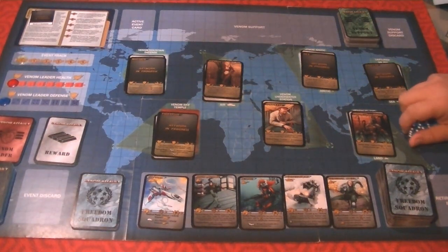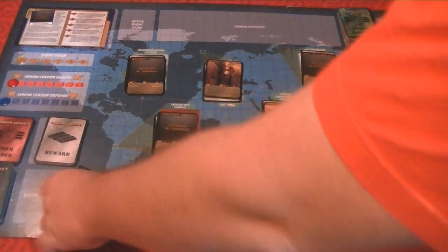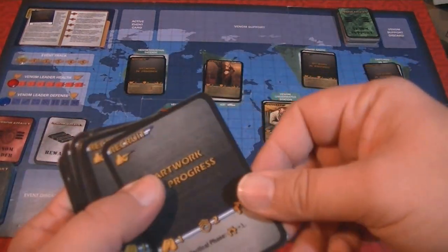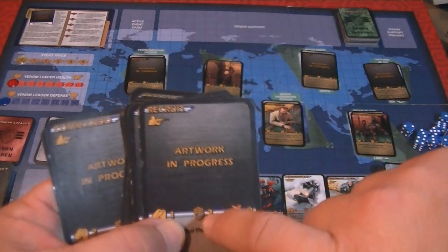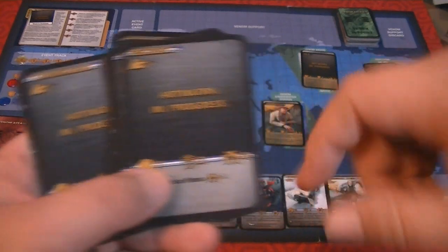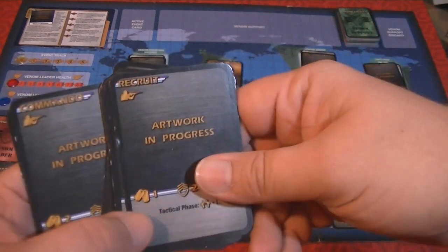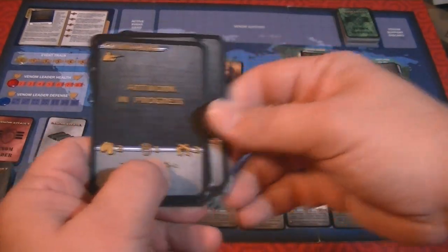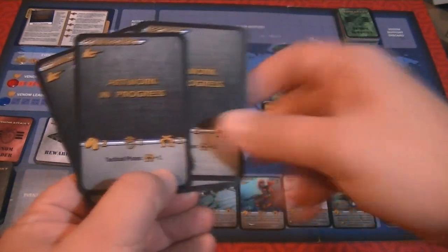This is a game where you're going to be using tons of dice, rolling your actions and attacks to attempt to capture leaders. At its heart it's a deck-building game with a unique combat mechanism added to it. Each person starts with 10 cards — either Recruits or Commandos. The big difference is that Recruits have a recruit value but no attack ability and can't be a combat leader. Commandos have a combat value of two and only a one recruit. Both have a secondary ability giving a plus one bonus during the tactical phase.